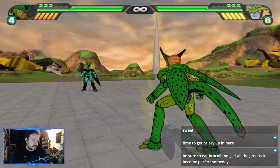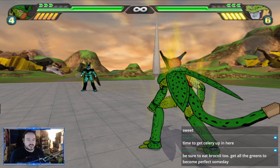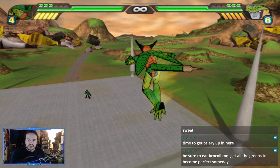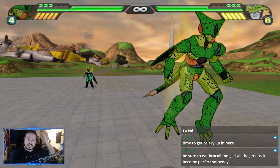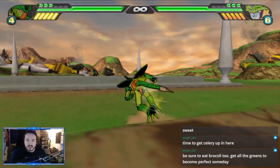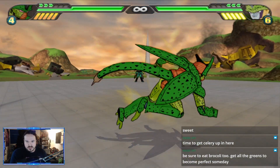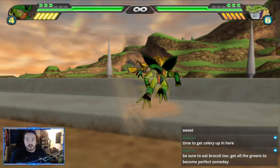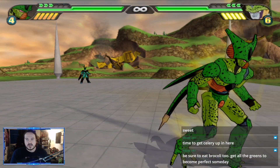So why exactly would you want to use Cell? Cell is a very well-balanced character. Unlike the older days of Budokai 2 and 3, he's not very complicated to use whatsoever. His combo routes in those games were kind of finicky, but here there's no such real difficulty curve. You can pick him up and immediately start doing things with him, which is really cool.